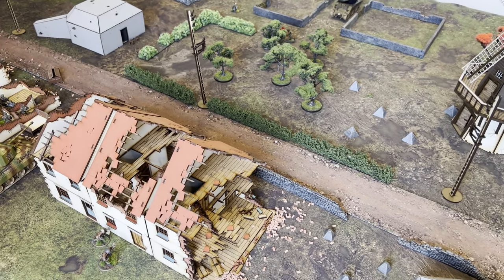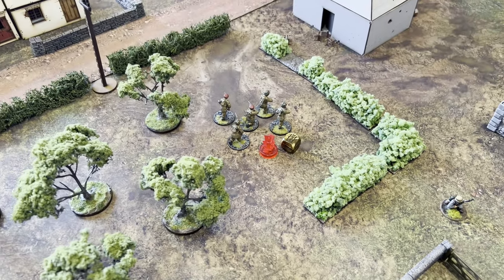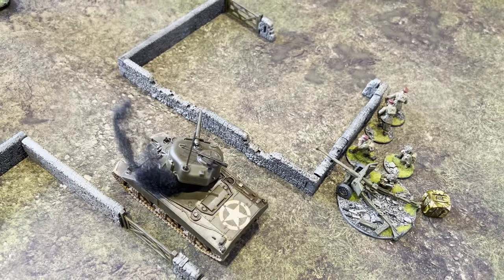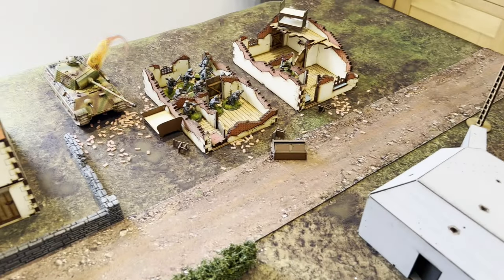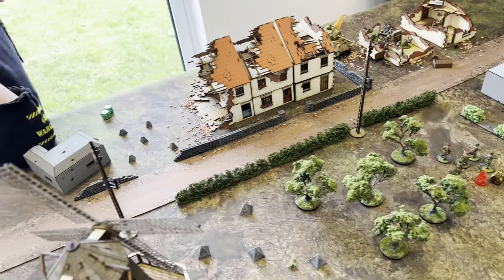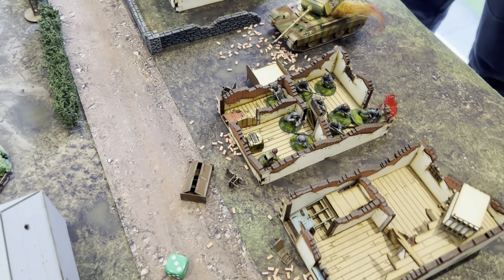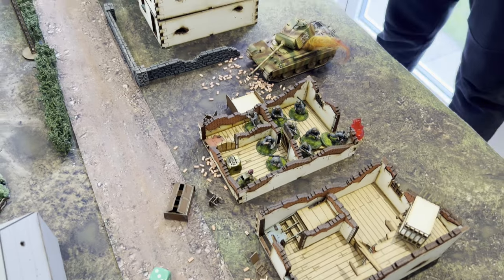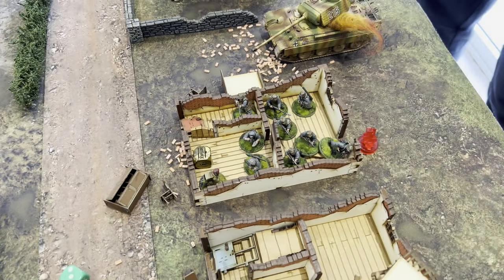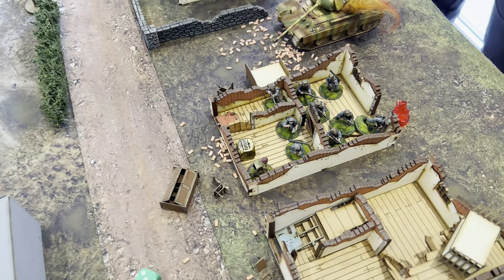We roll to see if we get an extra turn and we do — Robin rolled a four. First two dice out: the first went on this squad, passed the order, moved forward, shot at the guys in the building — no damage. Second dice went on the anti-tank gun, shot down at those guys in the building — missed again. Another British dice: I put the advance on the forward observer, moved into the building and shot. I got an exceptional kill onto the NCO, but Robin rolled a three on the replacement roll so a normal guy becomes NCO — really I've just killed off a normal guy.